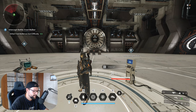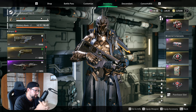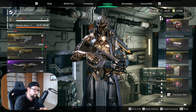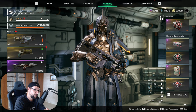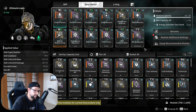All right, let's get to the guides. So Ultimate Lepic — the good news is you will be able to melt bosses in around 10 seconds, maybe less. If you optimize it even more, if you go and min-max everything, you can probably do it in less. The bad news is this is a very expensive build. And when I say expensive, I mean really expensive, ladies and gentlemen.